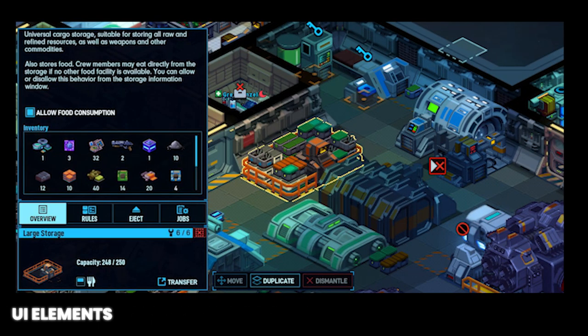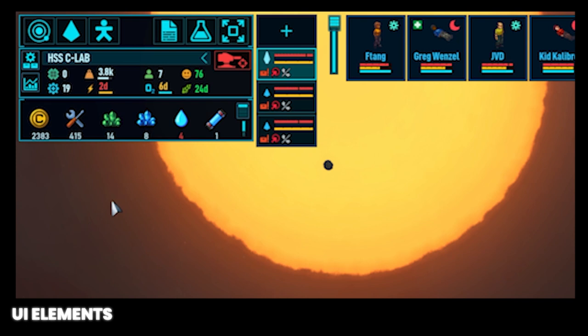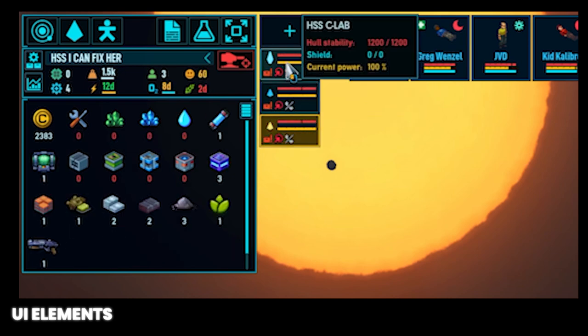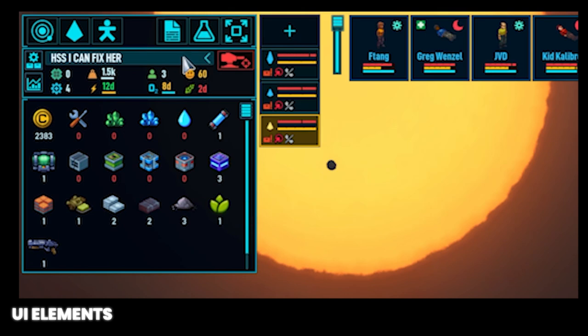Now we're going to go over some UI elements and some other basics. By clicking on an individual storage facility we can see what items are stored in it, but you can also visually inspect it at a quick glance. The ship-wide inventory is tracked in the top left and can be expanded to show more items or collapsed to show less. Clicking the different ships in a fleet will show the inventory for each of those ships. Clicking the drop-down menu and selecting fleet will show all items collectively owned by each ship in the fleet.